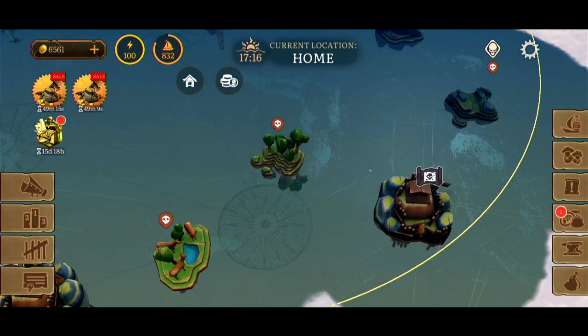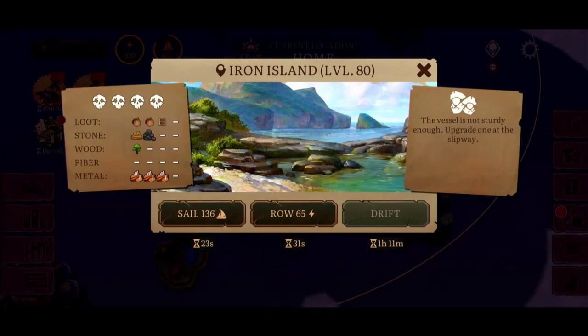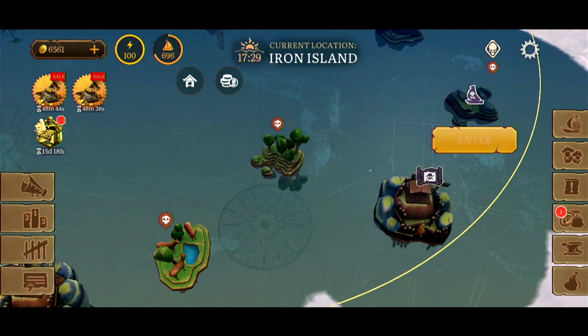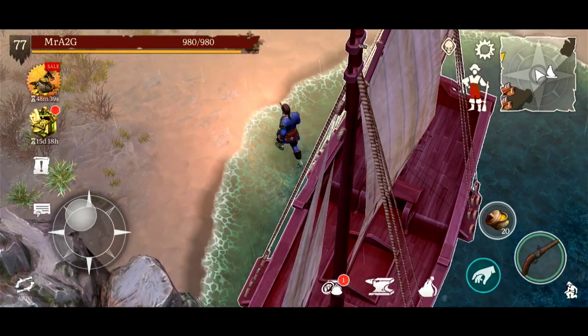We're going to focus on two islands: the Horned and the Iron Island. They're both at level 80, so it doesn't make a difference which one we do first. I feel like heading to the Iron Island first. As the name suggests, you're going to find iron here, and you'll also have chances of finding meteor ore, which is very important for the manufacturing of steel.